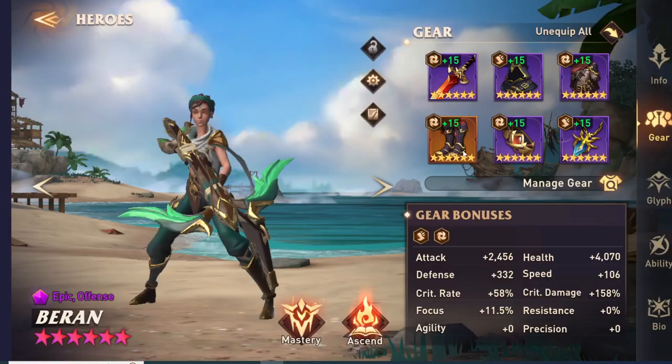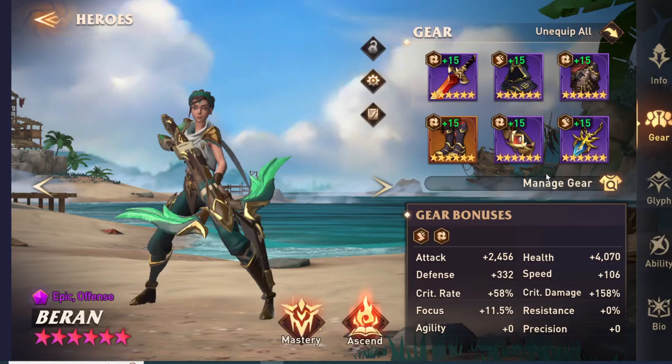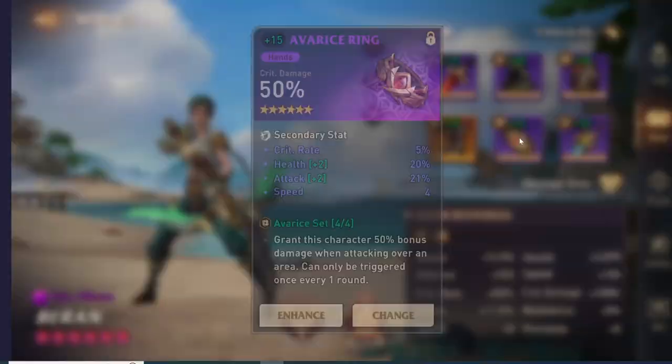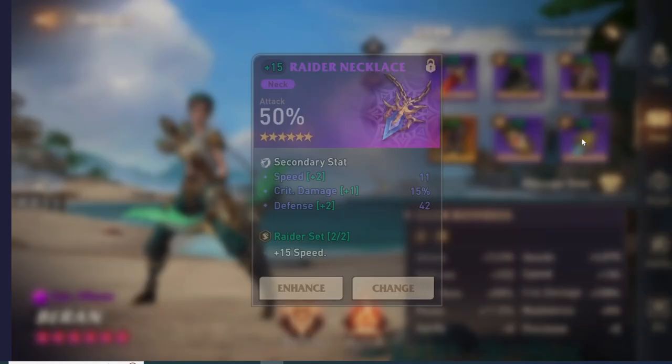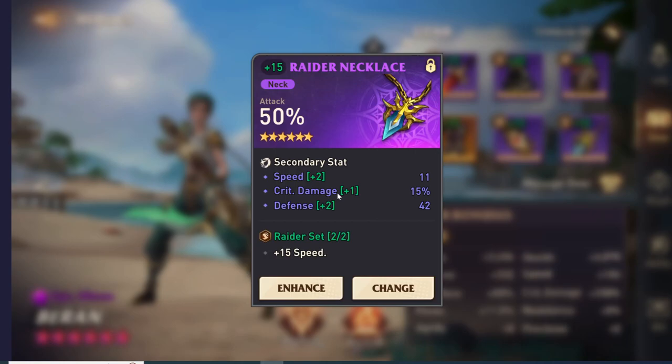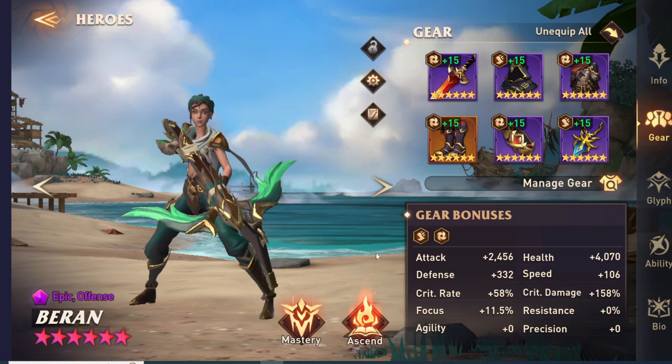She has a nice helmet — it could be better but it's still okay. Substats include crit damage, attack percentage, speed, crit rate, crit damage, attack percentage, crit damage with attack percentage and crit rate. The ring could be upgraded, and the boot slot also has attack percentage, speed, and crit damage — so that could use an upgrade too, but still some decent gear overall.